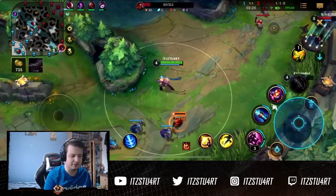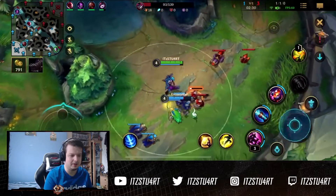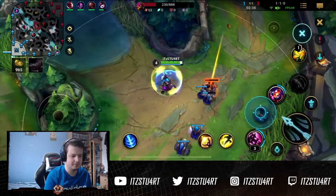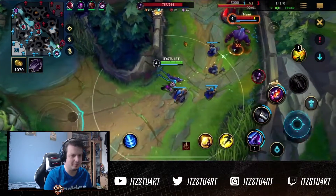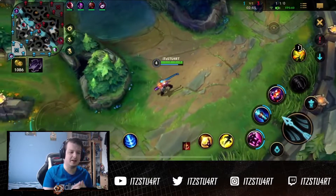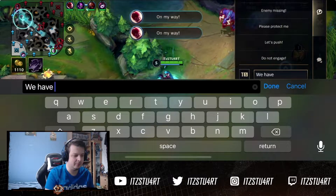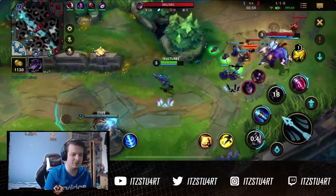We nearly catch out Kai'Sa there. We see that Kai'Sa has gone back, so we're pushing out the lane to try and deny her some minions. I don't go back yet — I make sure Alistar doesn't freeze the lane. Sometimes supports like to tank the wave to try and freeze it, so you need to walk up and make sure they can't do that.